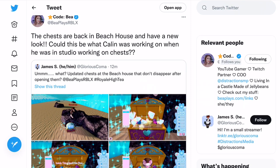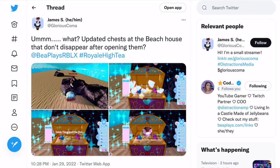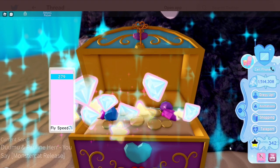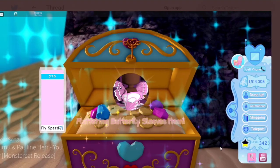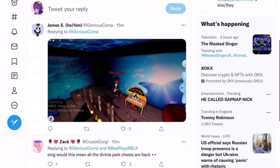If we go and look at the original tweet, it says updated chests are in the beach house and they don't disappear after opening them. So it seems like the chests have actually respawned. Rather than just clicking on the chest to open it, there's now an icon that says 'Chest' with an 'Open' button. When you tap that, diamonds come out and inside you find the Fluttering Butterfly Sleeves item.